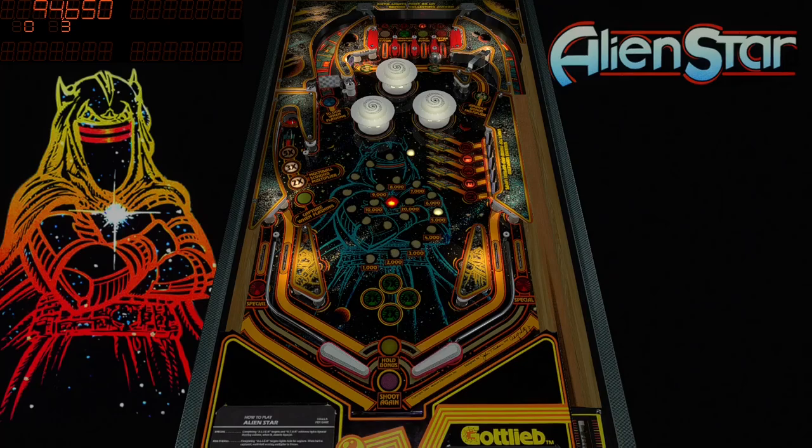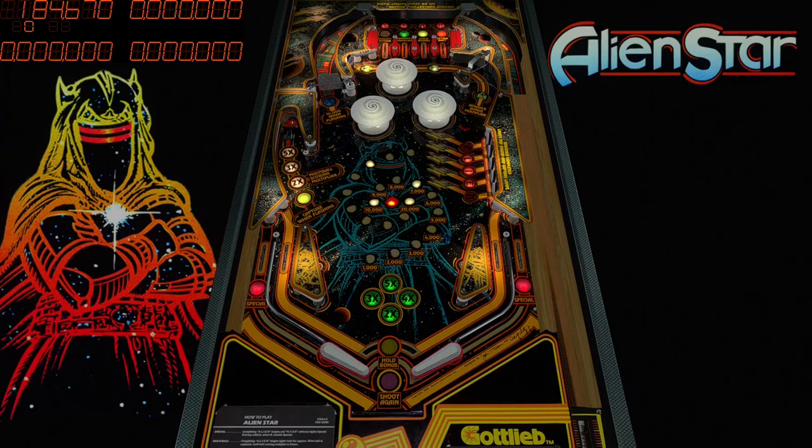It's the sounds that really stand out on this table. When you hit some of the drop targets that spell ALIEN, it looks like some of them also light up the river lanes.